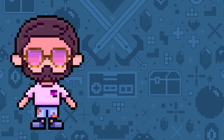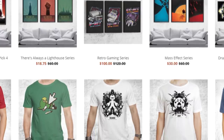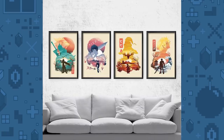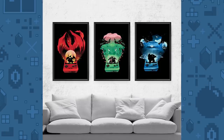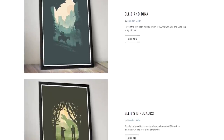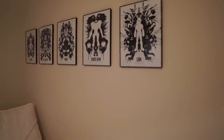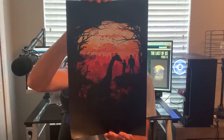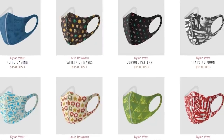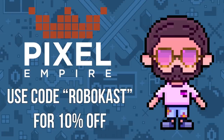If you're looking to help out your room with some sick decorations, I would recommend checking out Pixel Empire, the sponsor of today's video. Pixel Empire is an amazing website filled with awesome pop culture and gaming themed posters, art, and merchandise. They have tons of different designs, and if you're a nerd at heart or just like cool artwork, you will definitely find something you enjoy. They have limited edition posters every week that are constantly selling out, so those are definitely a good start if you want something unique. Use code ROBOCAST for 10% off your entire order.